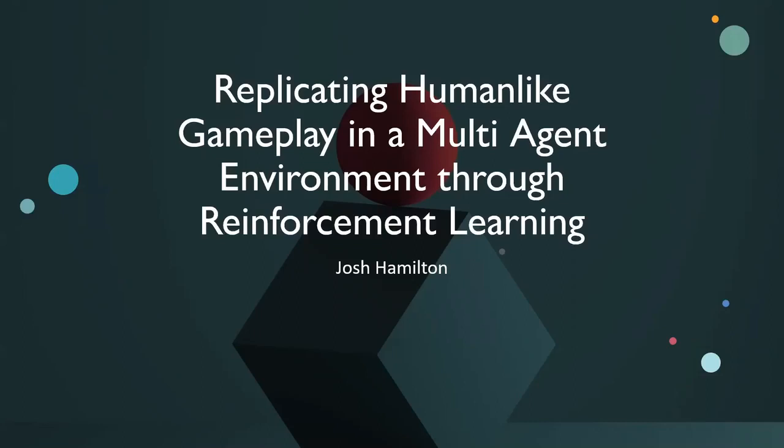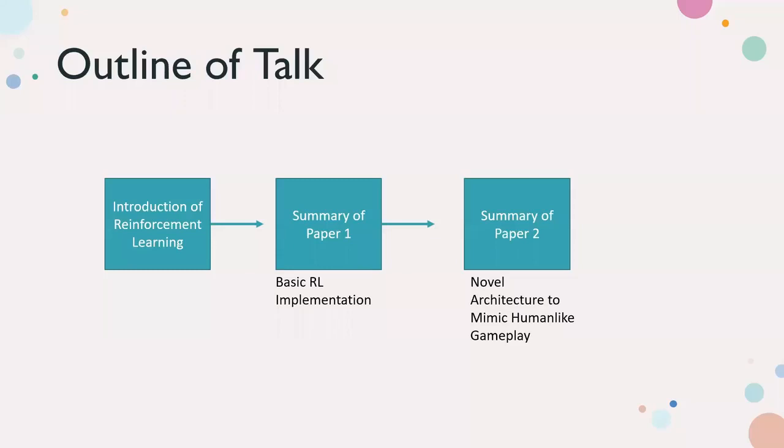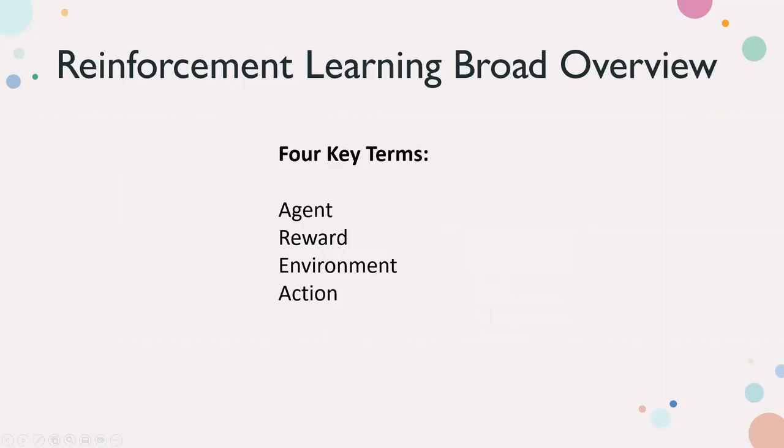I'm going to be talking about replicating human-like gameplay in a multi-agent environment through reinforcement learning. For the outline, I'll give a brief introduction to reinforcement learning — we have two lectures on it and a classmate already did a paper review, so I won't spend a lot of time on those details. We'll look at paper one, a basic RL implementation in a complicated environment, and paper two, which has a novel architecture to mimic human-like gameplay.